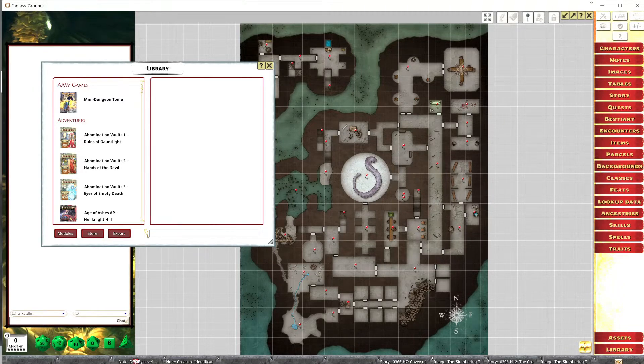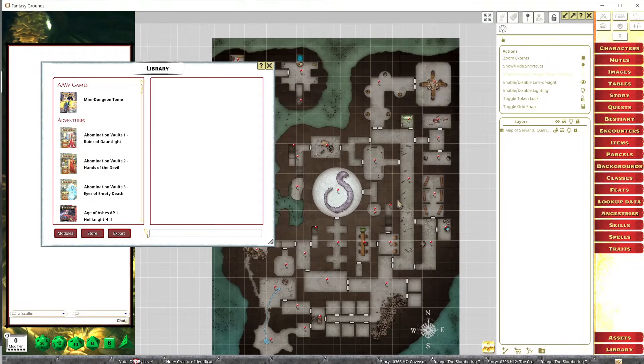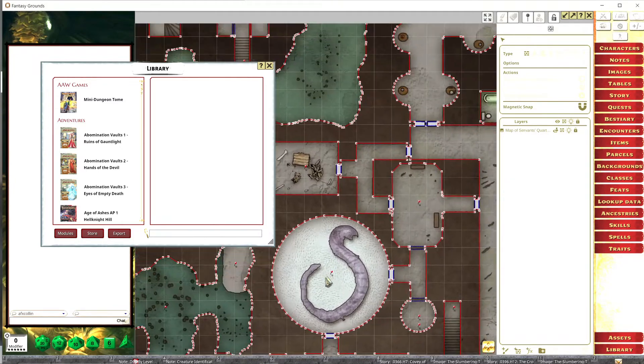You can unlock the picture up in the corner, and you can see there are some options over in yellow on the right. There are going to be all these subheadings, but the main ones for combat are line of sight and lighting. Line of sight makes it so that the players can only see what their character can see. Fantasy Grounds does a beautiful job making line of sight — I did not make this map myself, it was bought.